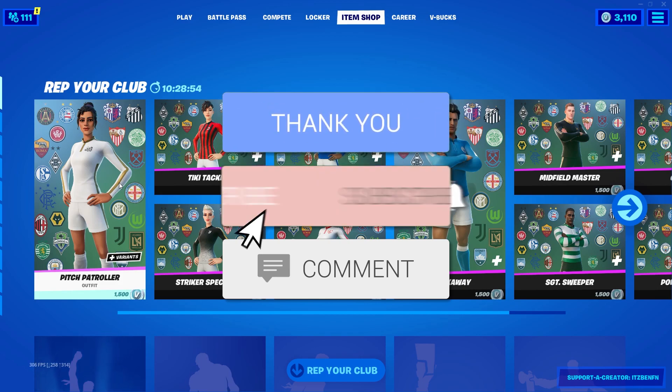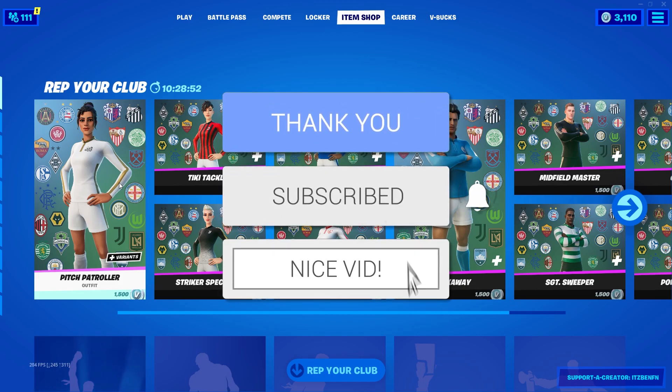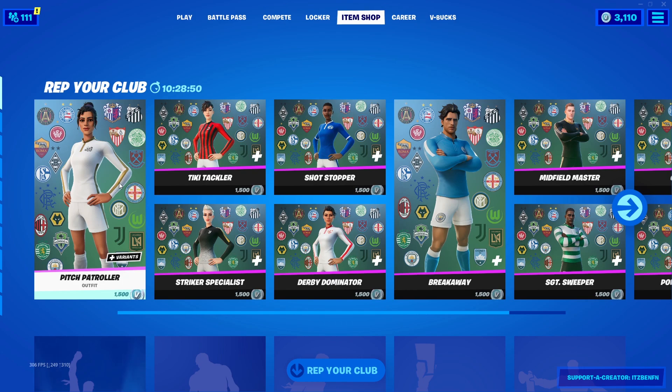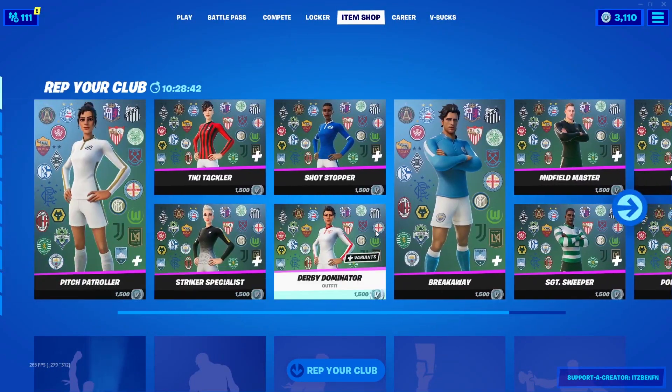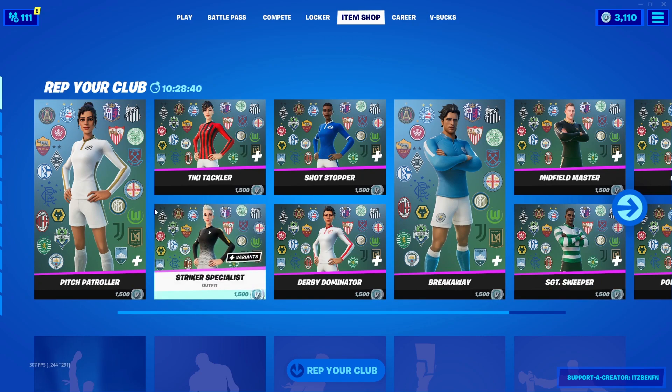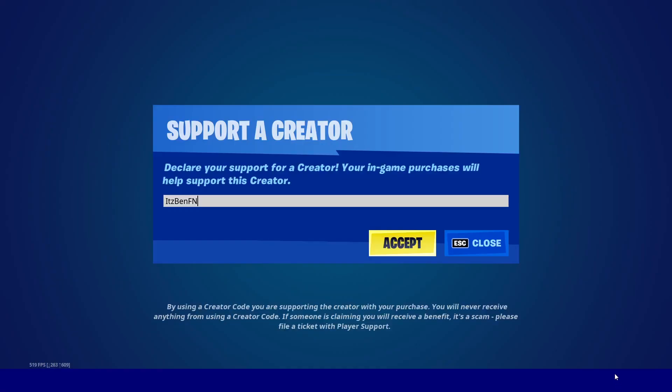What's going on guys, it's Benefit here. Make sure you watch until the very end of this video, because today I'm going to be telling you how to get the Catwoman's Grappling Claw Pickaxe within Fortnite. It's going to be absolutely crazy, so make sure you watch until the end. If you're picking anything up from today's item shop, be sure to use code ItzBenFN - hashtag ad.